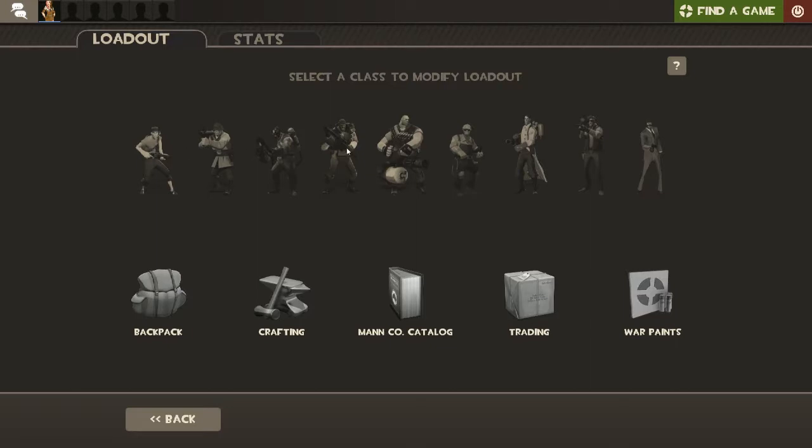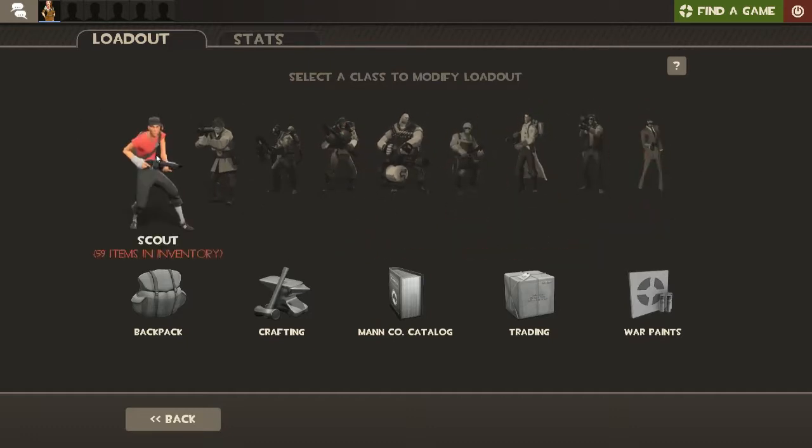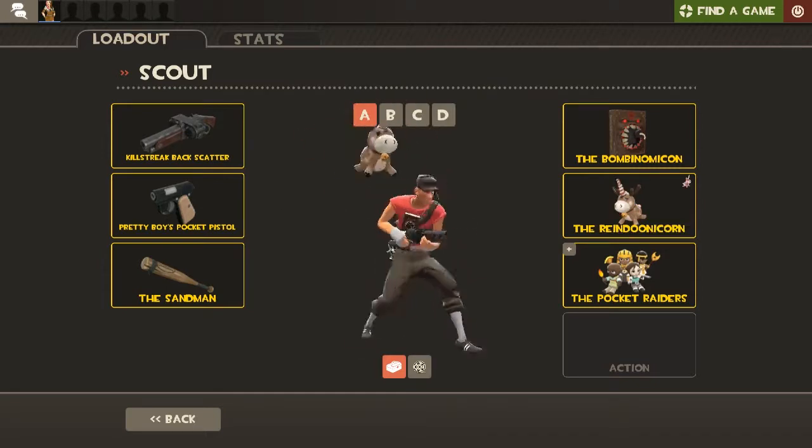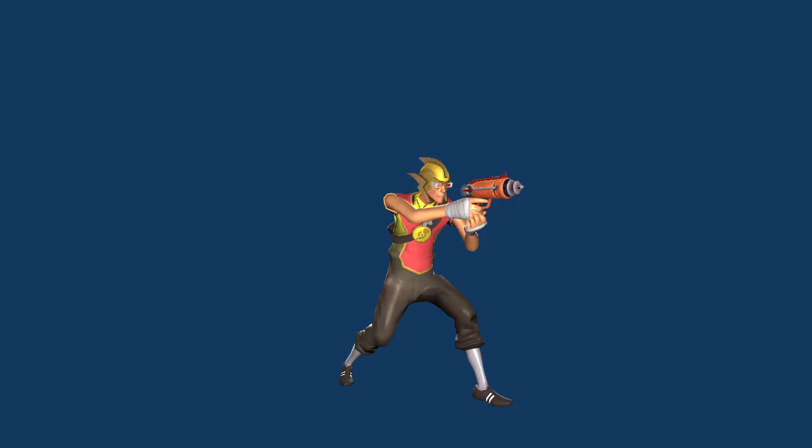So we've got the classes here — Scout and all of them. This is my scout as he is now; don't really like him. Meet the Yellow Flash — that's going to be my scout. He's going to have the laser gun and stuff, so that's the plan for my scout.